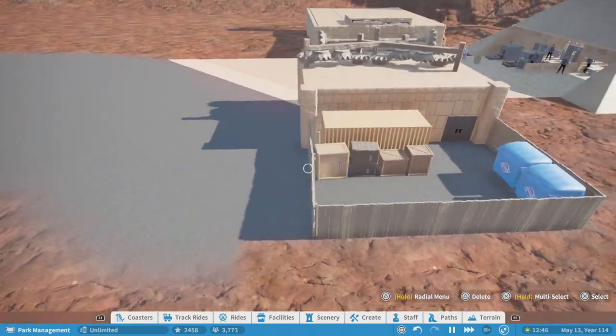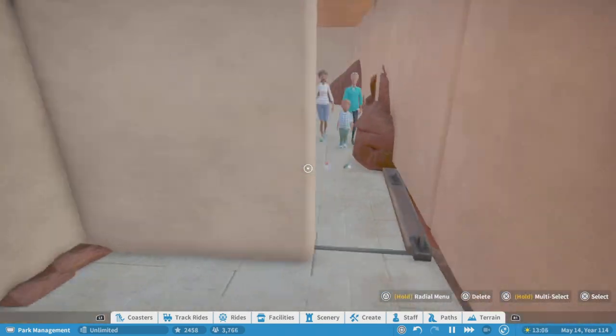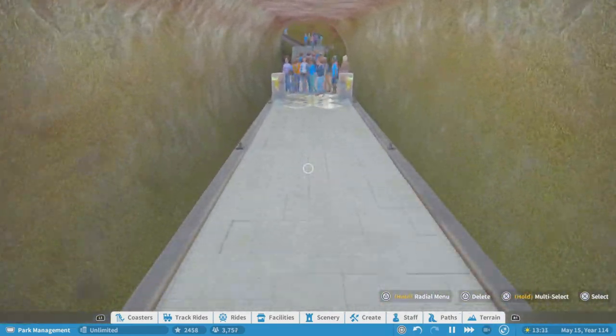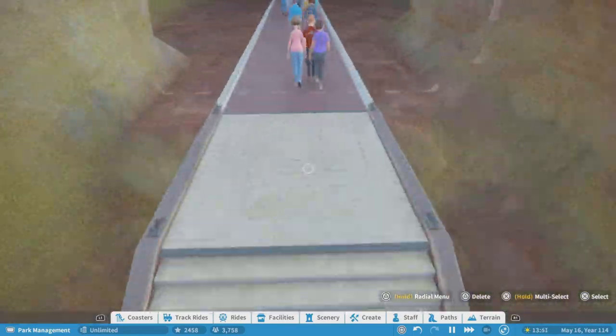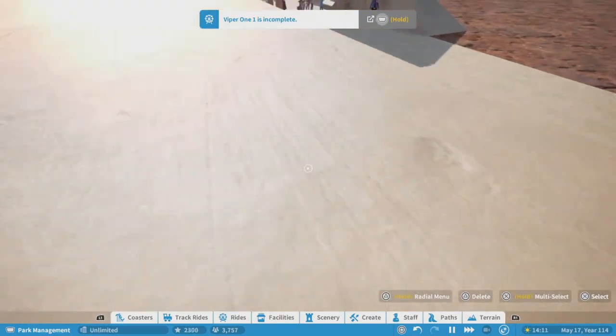Just have this little back lot area for it too. There's a bathroom here, which is actually where I have the guests coming out of. I just have the path routed under here with the entrance to the park down here. And then you just come out — here's the spawn point.